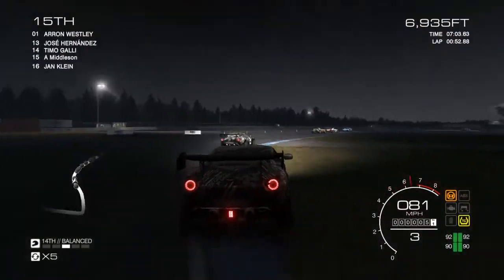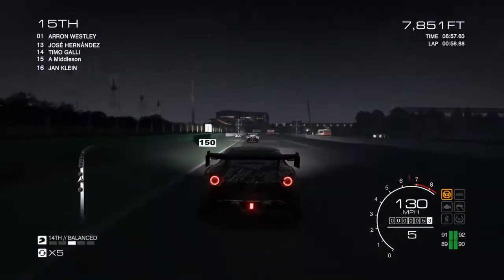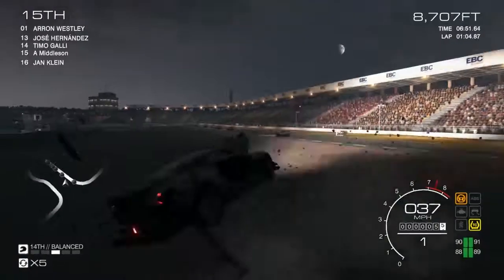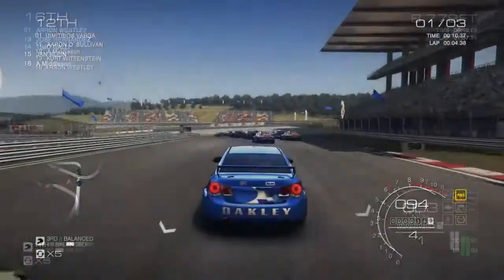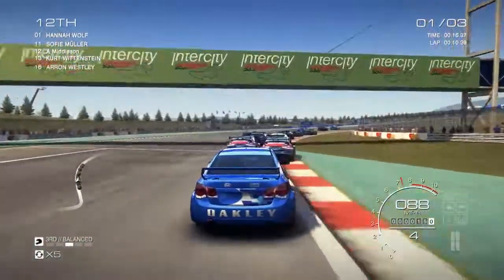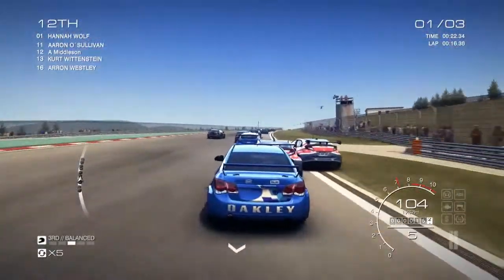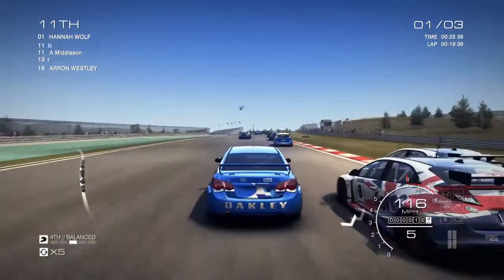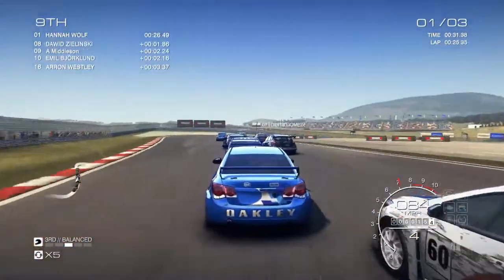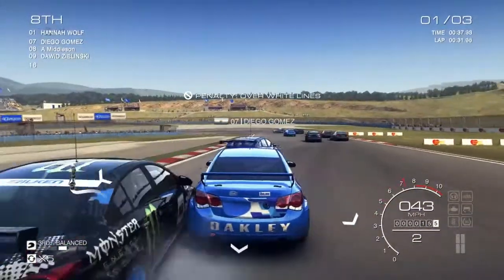Moving away from graphics, the cars themselves are actually pretty awesome. The physics and the way they handle — this is something I really enjoyed about Grid one. Grid two felt lacking somewhat, but Autosport really brings it back. Cars handle the way you would expect them to handle. You actually have to drive sensibly to stay on the road. There are some moments where I thought my car was going to understeer or oversteer and it did the exact opposite, but for the most part the physics and handling are spot on.